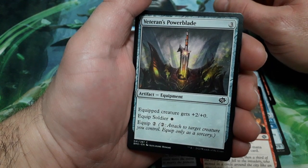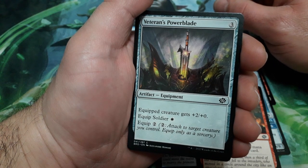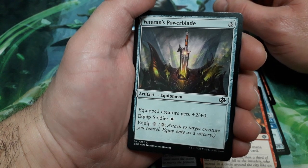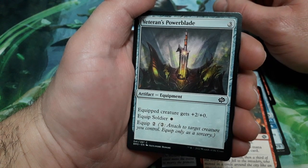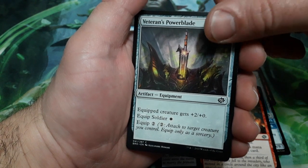Veteran's Power Blades, 3 drops. Equipped creature gets plus 2 plus 0. If you equip a soldier it costs 1 white mana; otherwise the equip cost is 2.